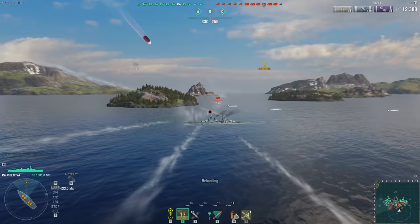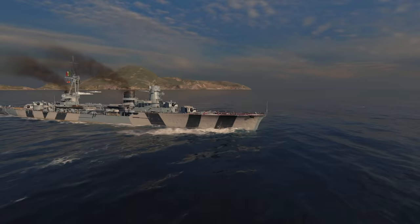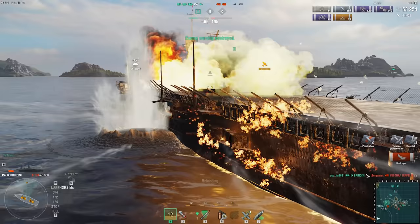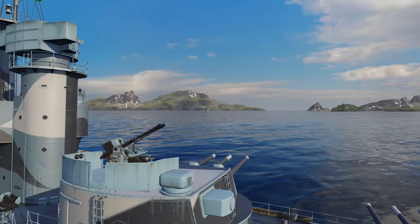SAP shells aren't so good against battleships as HE shells are. But they're much better against cruisers, destroyers, and carriers, because the armor of these ship types is too thin to cause every shell to ricochet. So we've defined the main advantages of SAP shells. What are the counterplay techniques? Since the shells can bounce off armor, the counterplay is bow tanking.